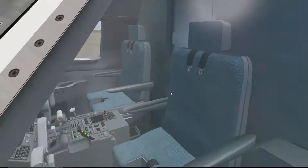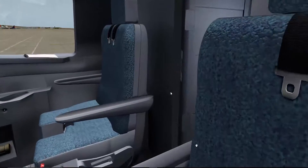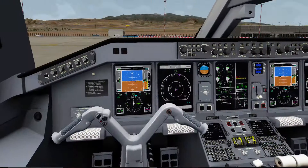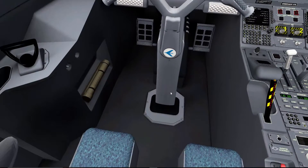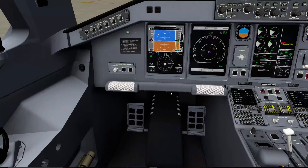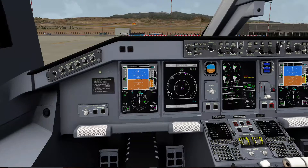So if you are thinking about getting an aircraft for X-Plane 10 which is like a small airliner, definitely get this one. We'll just go ahead and check it out a bit more. We can get rid of the yoke and obviously do loads of cool stuff.